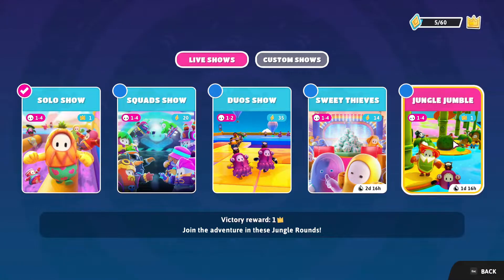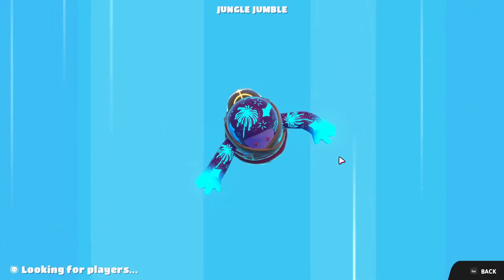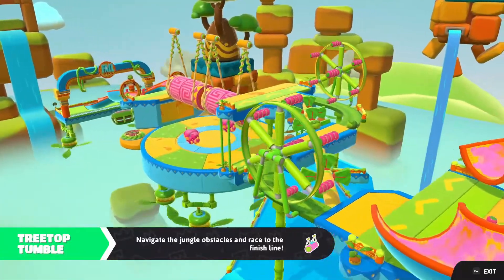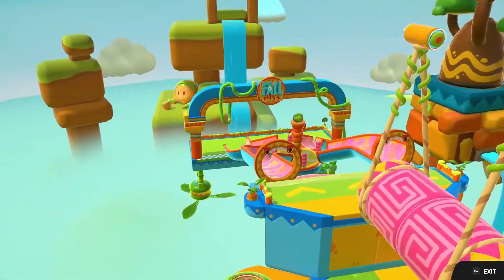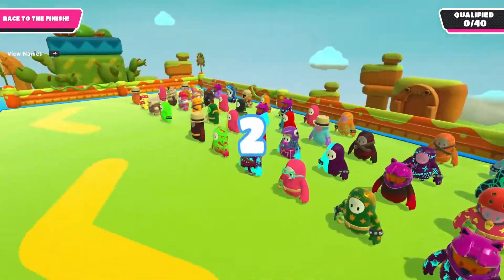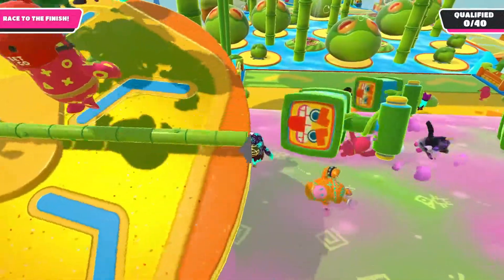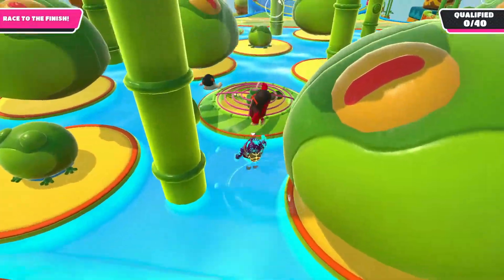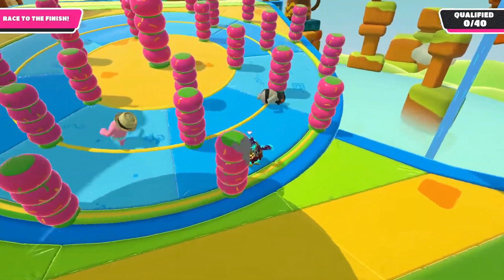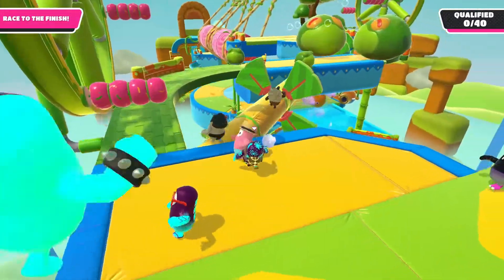There's also a special limited-time game available called Jungle Jumble. I'm going to try this one out. Here we are in the first round — I think this game mode is basically all the different jungle levels put into one. A lot of people actually have the same color I have, which is really cool. You can also see the backpack a lot better now that I'm not invisible half the time.